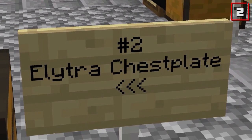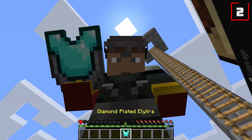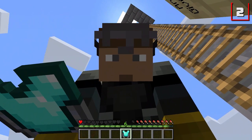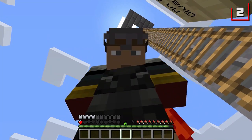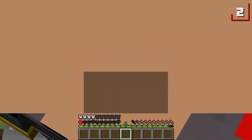Next up, the Elytra Chest Plate, suggested by It's Jacob. Get a load of this thing — it's literally an elytra and a chest plate. Look at what happens when we put it on. See right by my hearts down there? No armor points currently. Now look — armor points. And I got some wings. Some wings and things, beautiful wings.